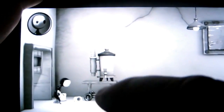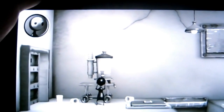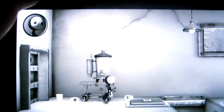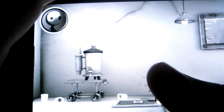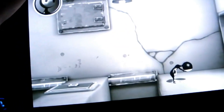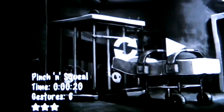Level starts — tap the coffee machine. Walk Lil right to the edge and stop as near to the edge as possible. Then a squeeze to jump across, another squeeze to jump across, and another one to hit the exit. That should be enough: 20 seconds, 6 gestures, 3 stars.